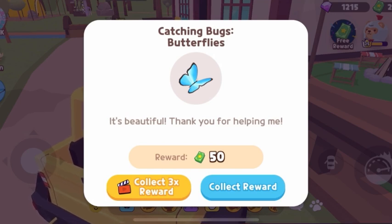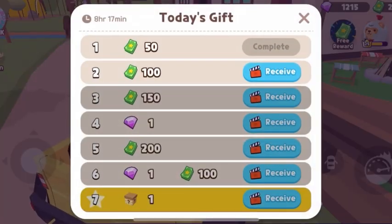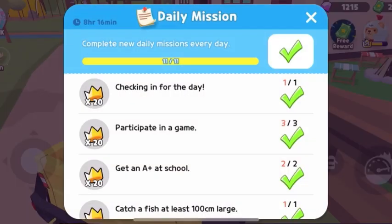To get a lot of stars, don't forget to collect the three-times reward, but you need to watch ads for that. You need to be patient, guys. If you're not patient, you'll need to buy with real money. The today's gifts will give you around 600 stars every day if you watch all the ads, and you'll get gems too. Also don't forget to do your daily mission — you'll get a lot of stars. Even one small jump task isn't much on its own, but if you do it every day it adds up.